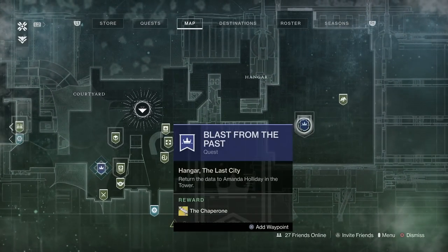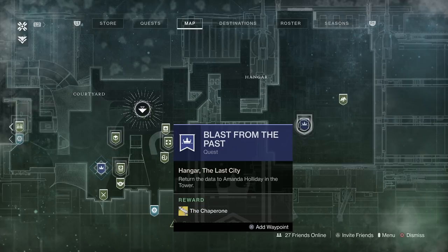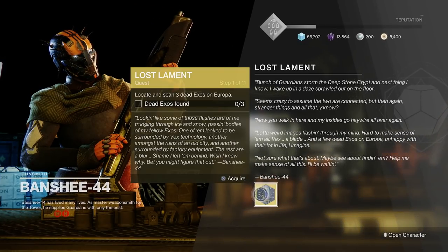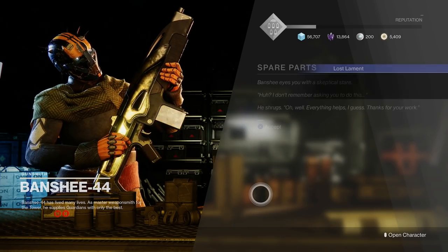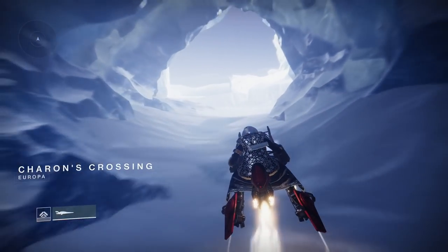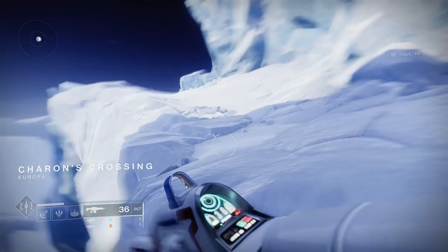What is going on everyone, Guiding Light here. In this one I'm going to be showing you how you can find the three dead exos to scan on Europa. This is going to be for the new quest that just came out — you can pick it up from Banshee 44. Once you pick up the quest you'll see it tells you to find three dead exos and scan them on Europa, but it doesn't really show you where they are. There are a bunch of exos all over the planet, but for this quest you only need to get three of them.